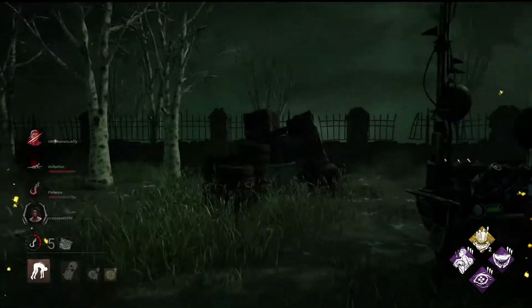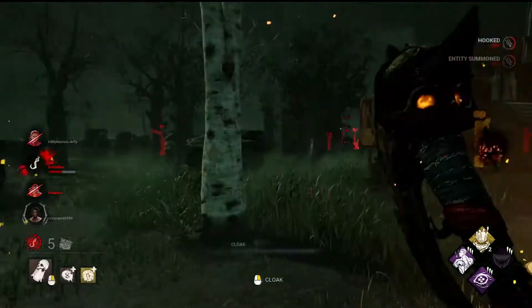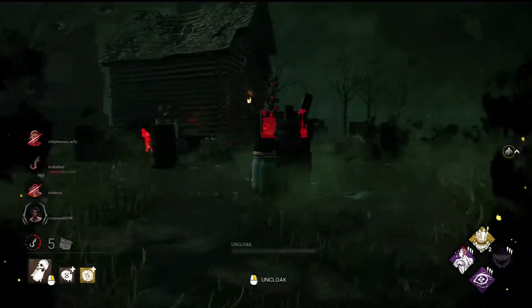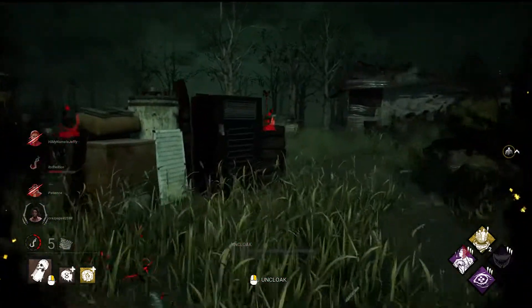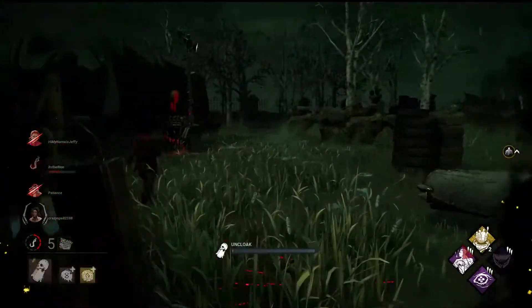You don't necessarily need to run Agitation — Starstruck on its own is very powerful, and the additional benefit that it gives Wraith on its own is definitely nothing to sneeze at. But if you really want to use this as your primary method of slowing the game down by downing as many survivors as you can as quickly as possible, I would definitely recommend pairing the two.